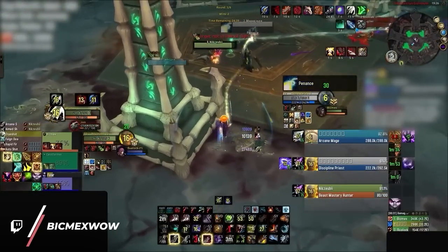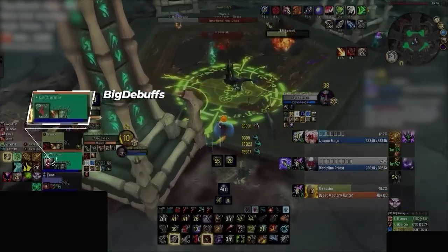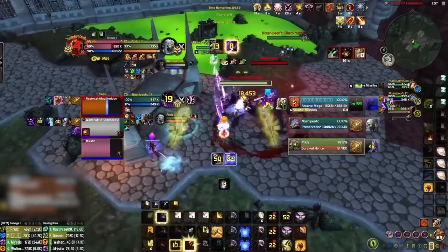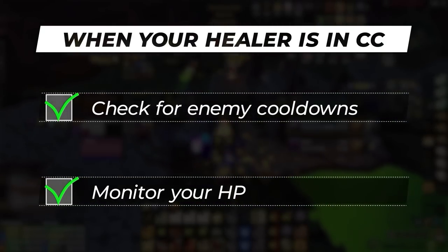So just to recap: there is one major thing you need to look out for, and that is noticing when your healer is in CC, which is done through Big Debuffs. Then there are two triggers that you need to react to. The first is enemy cooldowns, which is tracked by WeakAuras, and the second is your own HP, which you can simply track with the default UI. Once you notice your healer is in CC, you need to be checking your health bar while also monitoring enemy CDs, which can be done with WeakAuras and Omnibar.